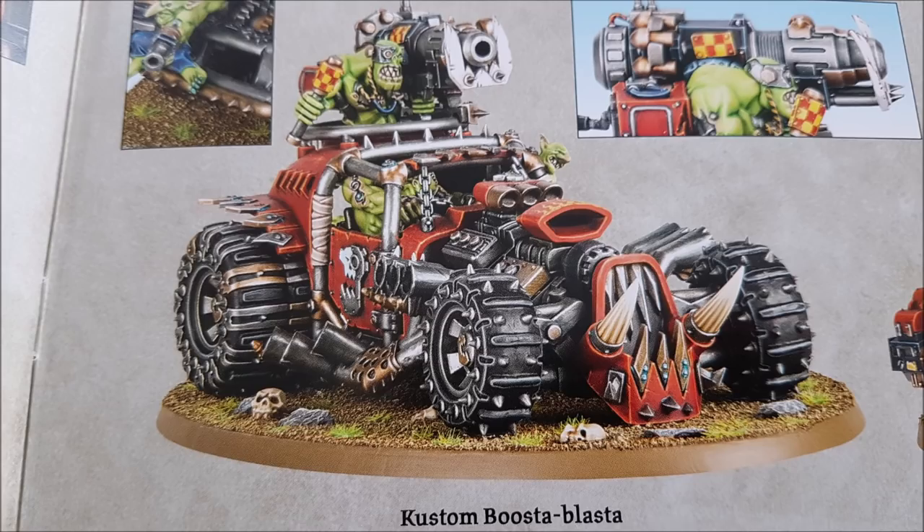The Rivet Cannon is assault six, strength seven, AP minus two, damage two with a 36-inch range — chucking down a lot of dakka with six shots, but only a couple will ever hit. It's also got the short-range Burner Exhausts at eight inches, Gropp Blasters and Stick Bombs at six inches, and on a 4+ it can do d3 mortal wounds when ramming. You can take it in squads of three — you could zip them straight up the battlefield and just cause trouble.